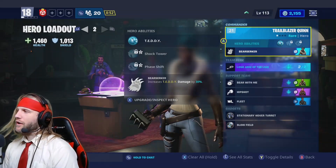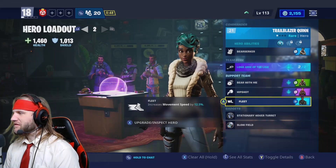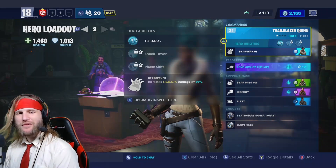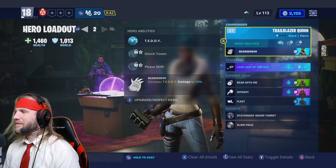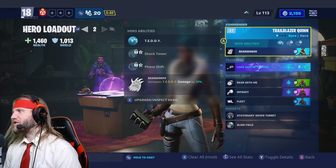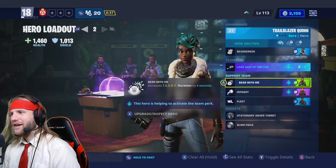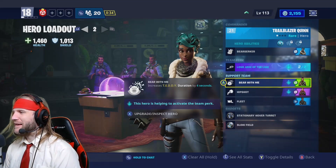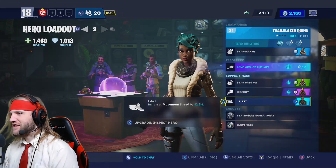Alright, so for this mission, I'm going to use Trailblazer Quinn, Hipshot, and Fleet — just some of the characters we've picked up so far along the way. We're just going to basically try to do as much damage as we can with our Teddy. We actually got some synergy at this point, getting an extra 4 seconds of Teddy damage, some pistol damage boost, and just run a little bit faster.